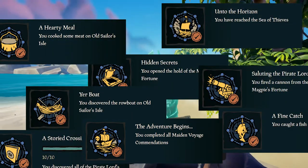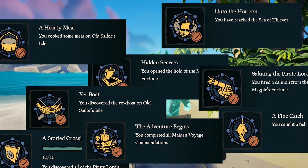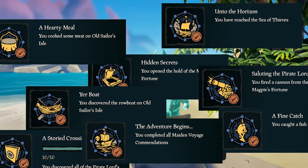These are all fairly straightforward: read 10 journals, catch a fish, cook a piece of chicken, use a rowboat, use a cannon, and open the vault of the Magpie's Fortune.